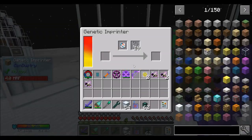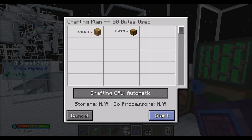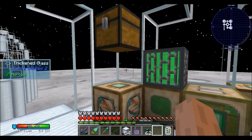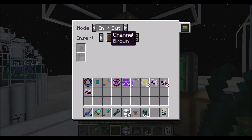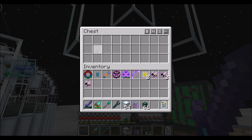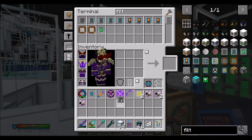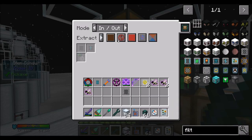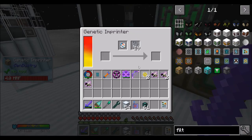So all of you basically need to get this attribution. What I'm going to do is set up a chest — extract on green, insert on brown, always active. Extract on brown, always active. I'll blacklist the genetic templates on the down extract — blacklist, genetic template, ignore metadata. Is that cool?